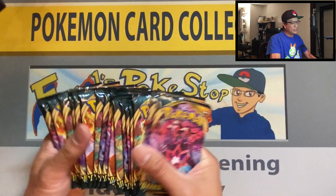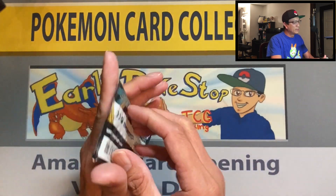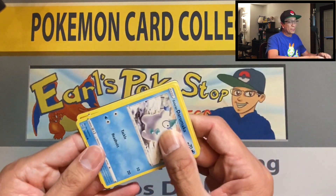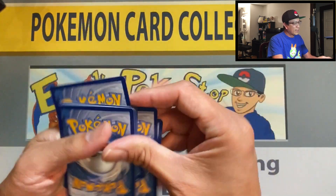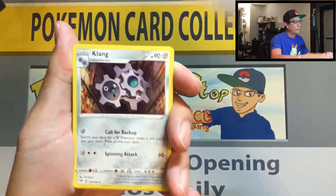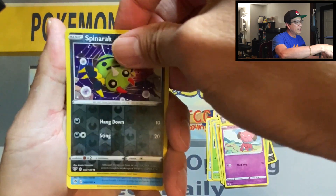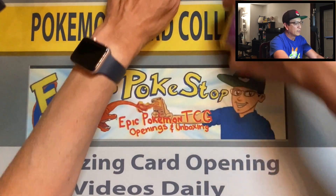18 packs here, it's gonna be a mess but I don't mind, I'm desperate. This is my way of sending Darkness Ablaze off to the sunset because Champion's Path is just a couple of days away and I will be opening an ETB of Champion's Path. Hit that notification bell so you don't miss out. First pack in the books — nickit, bone sweet, snubble, spinner rack — reverse, beartic. Okay, first pack done.